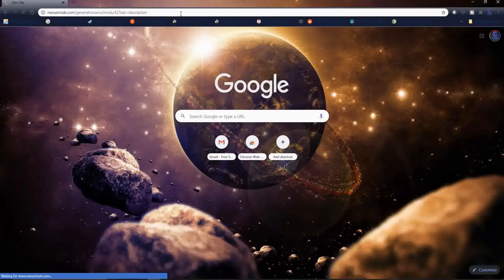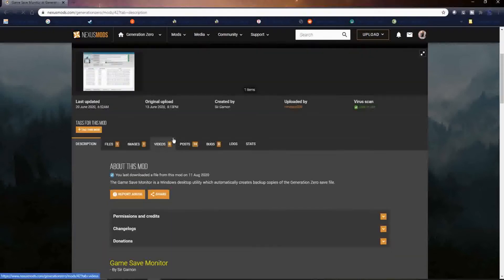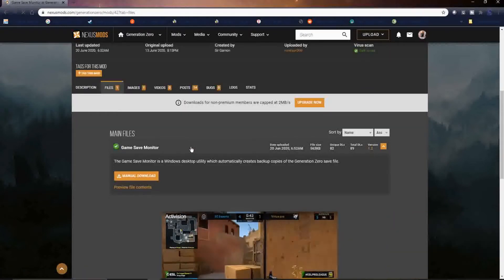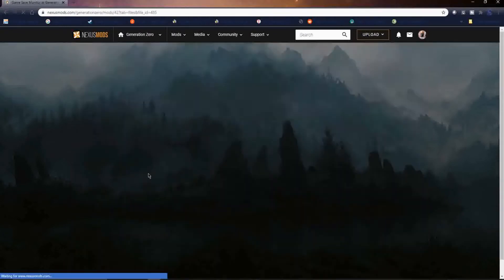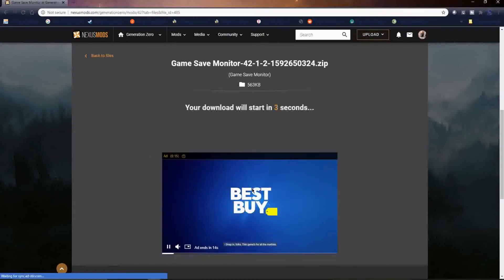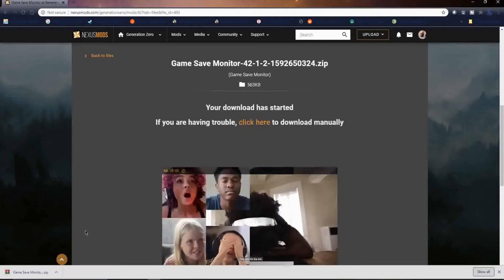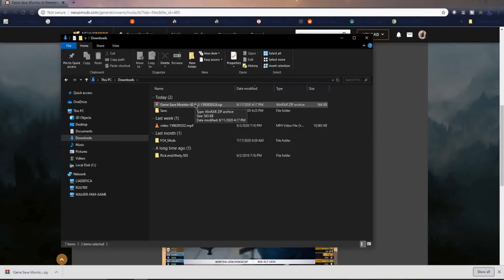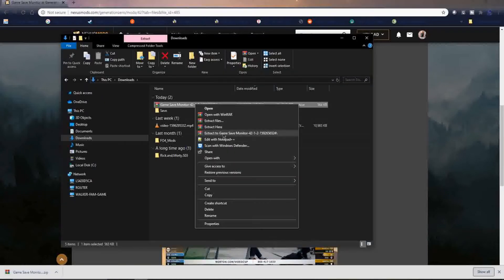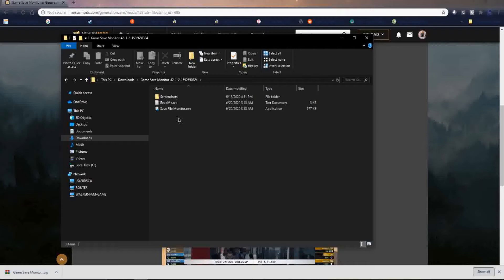First you'll want to click the link to the Nexus mod page for this download. Go to the files tab, click download, and then download again. This is a WinZip file. Windows 10 should handle this natively. If you have an issue, I do have a link to WinRAR in the description — please feel free to click that and download that application. Let's extract this out, open up the folder we've extracted, and you'll see the single executable: SaveFileMonitor.exe.